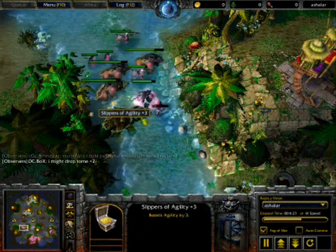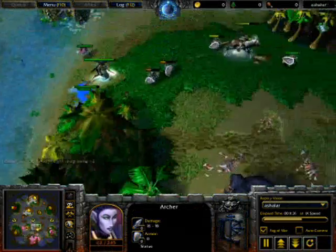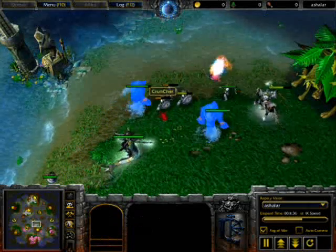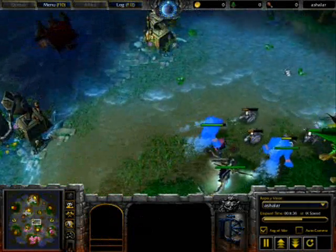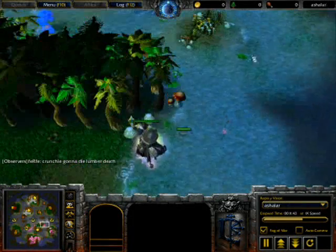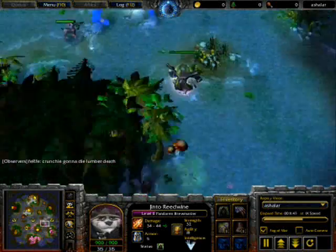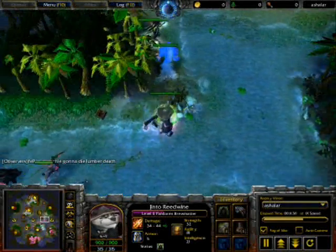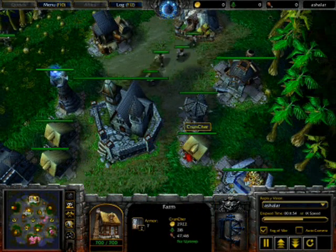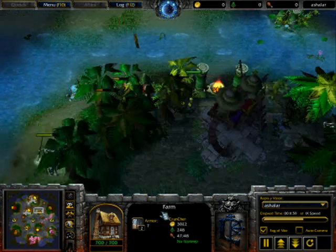Now we have a level 3 Demon Hunter finally joining us. That Archer is not going where she wants to be, and Daniel's got one Archer. Oh, burst that crab to death - that's kind of cruel. Said crab is going to die. Is he still short on lumber? Yeah, he is very short on lumber. Should we really consider grabbing a Goblin Shredder then?